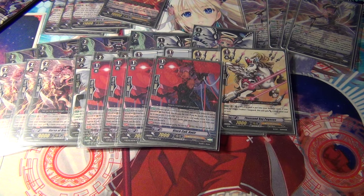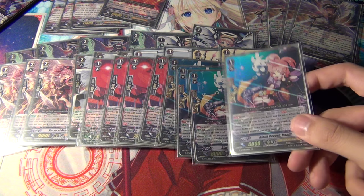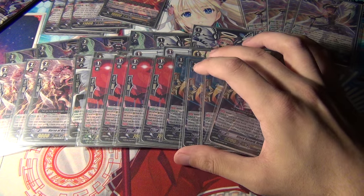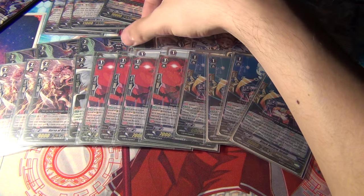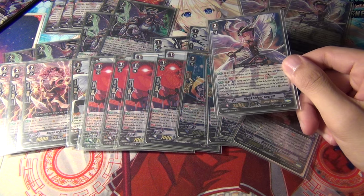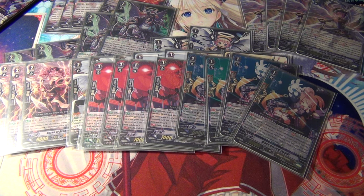The remaining Grade 1s are very standard: four of Black Call Nakir, which is the Stride Fodder for Gavril. And then four Black Record Israfil. You don't have to run Israfil if you don't want to — you can definitely run Reqquil. Reqquil is probably better in terms of competitive play, mainly because the deck doesn't counterblast that much. Although with Haurut at four, combined with the on-stride skill, you will still find yourself counterblasting quite a bit, so Israfil is good in that regard.